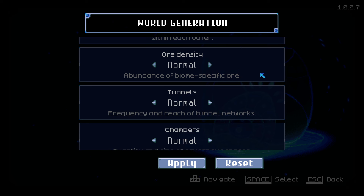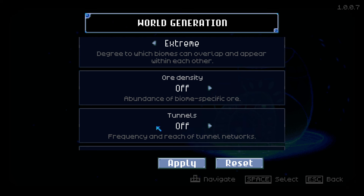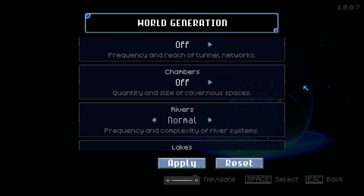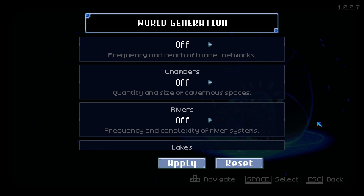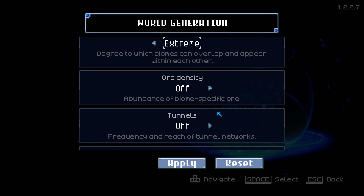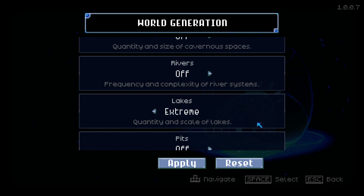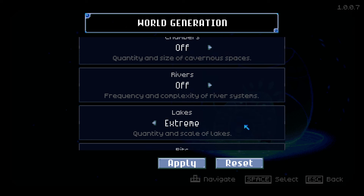For density you could leave it, but I'm going to turn it off. Turn Tunnels off, turn Chambers all the way off as well. Turn Rivers all the way off. For Lakes, you want to put it on Extreme — make sure Lakes is on Extreme. Pits take all the way down to off. Ceiling Holes I'm going to turn up to High so it's easier to see.